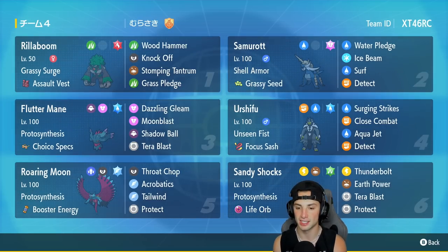In our fifth slot it's going to be Roaring Moon with Protosynthesis and Booster Energy. It's got Tailwind for speed control, Acrobatics for big time damage, Throat Chop, and Protect. The final Pokemon is Sandy Shocks with a Life Orb — Thunderbolt, Earth Power, Tera Blast, and Protect as its four moves.